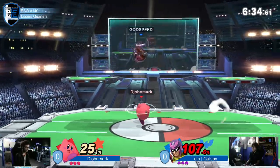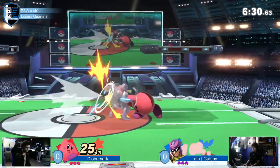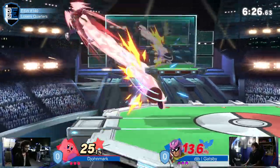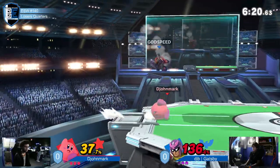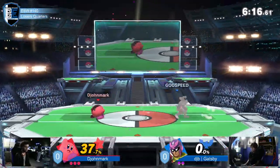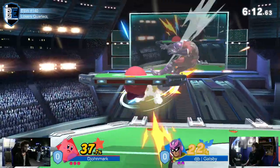Against Falcon specifically it's so good, because even if he shields it — what is his out-of-shield punish? What's he going to do to punish your crouching down tilt? If djohn spams down tilt, I could see dare out of shield actually being good. Oh no — invincibility — he's forced to go to the ledge, and that's going to be a stock. Djohn wants to get really good tonight.